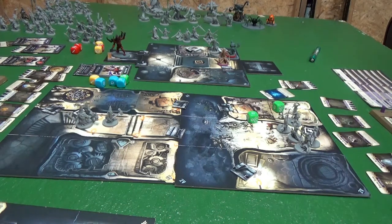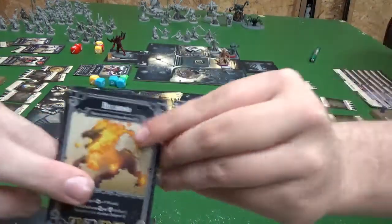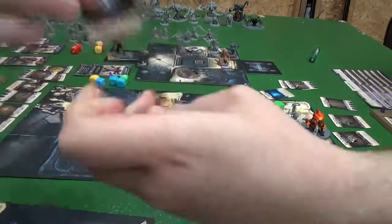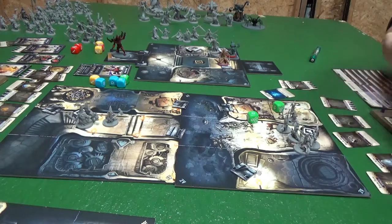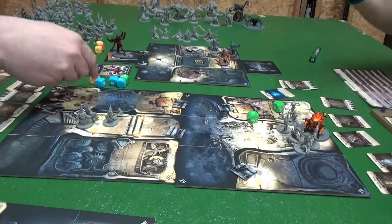An unexpected monster — spawn a roaming monster card at the current level minus one. With a level five it's a level five Hellhound. What does he get to wield? A Healing Potion. Nothing. You have nothing.